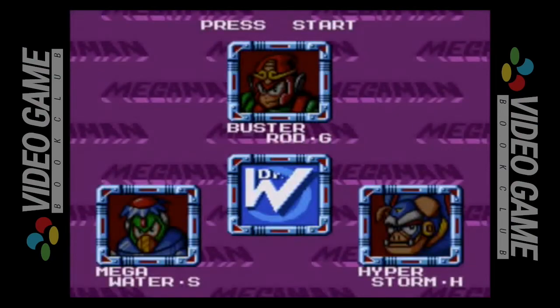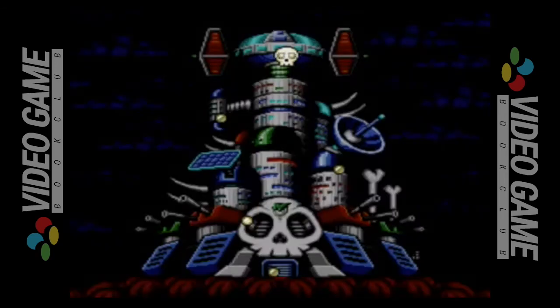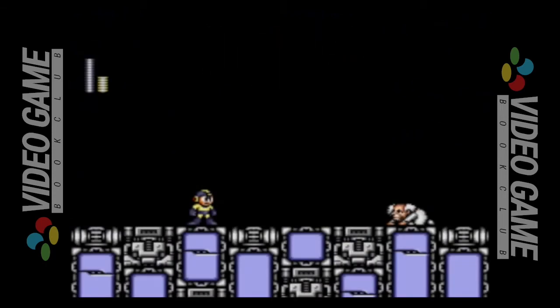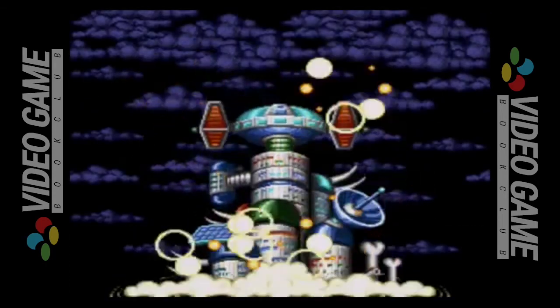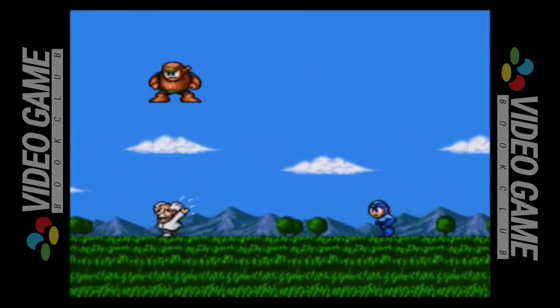After you play through the three new Robot Masters, another Dr. Wily stage opens up. In typical Wily Castle fashion, you play through this tower in stages with many boss battles throughout, before finally reaching Dr. Wily and his crazy machine. Once Dr. Wily is defeated and the castle crumbles, Mega Man is shown chasing after the evil doctor while the Robot Master names scroll past.